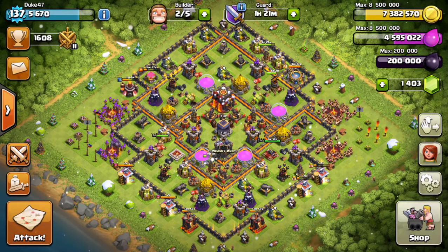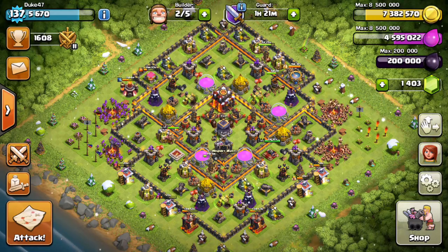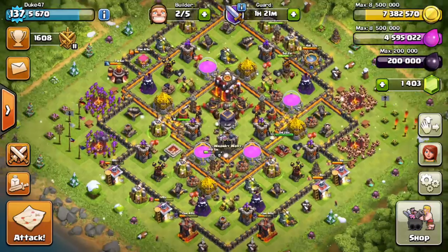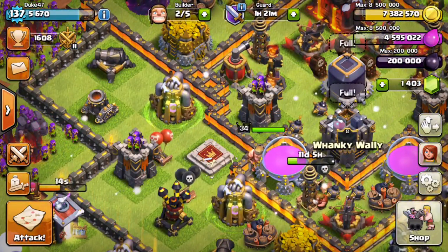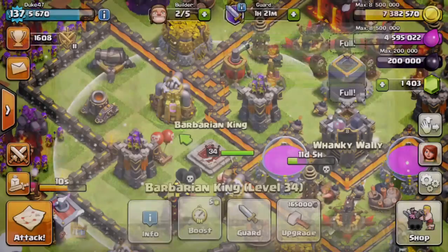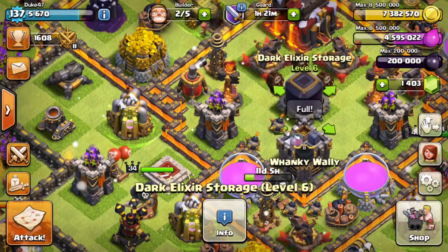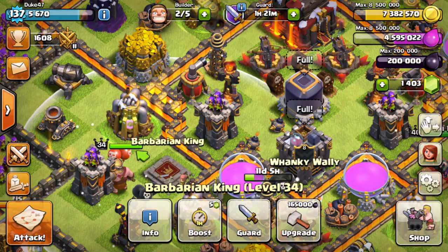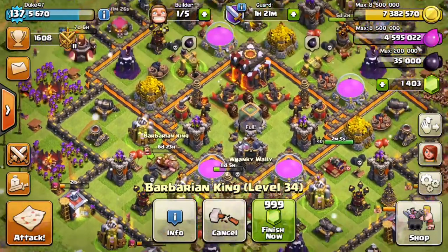Hey guys, here with another episode of Clash of Clans. Today we're going to do a farming to max episode 11. First things first, our Barbarian King has just finished his upgrade to level 34, so we're going to click him and upgrade him to level 35. You can see my dark elixir storage completely maxed out at 200,000 dark elixir — 180,000 in the storage, 20,000 in the town hall — so we will upgrade him. And there it goes.